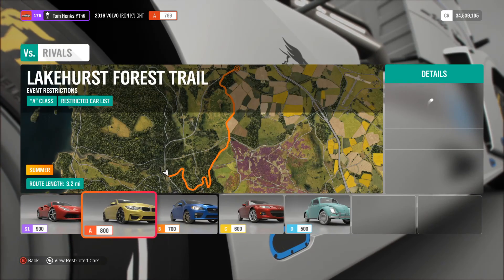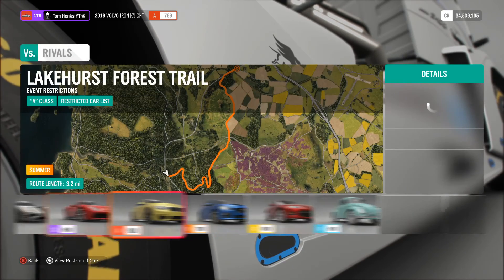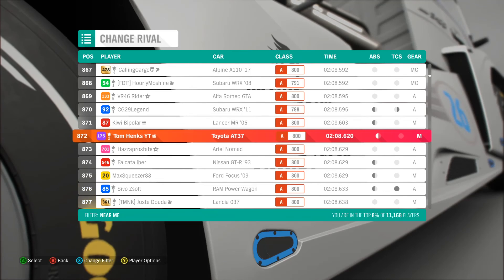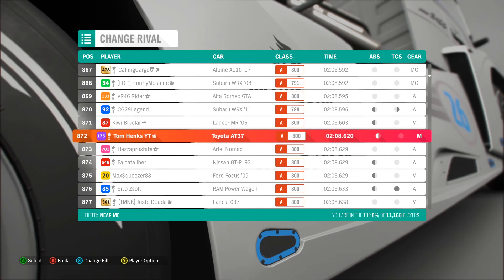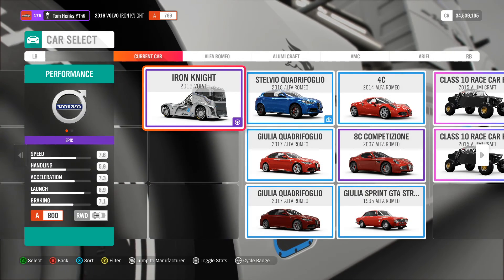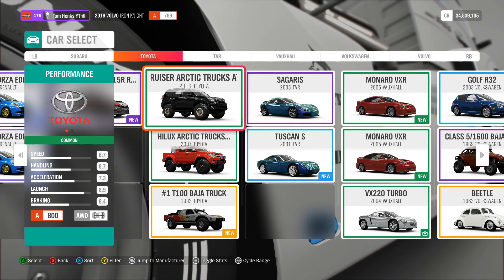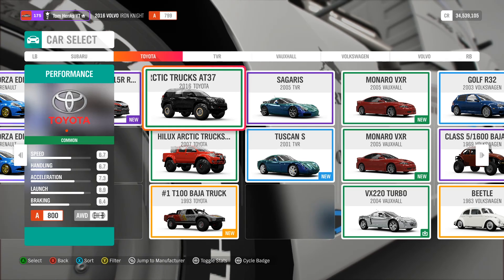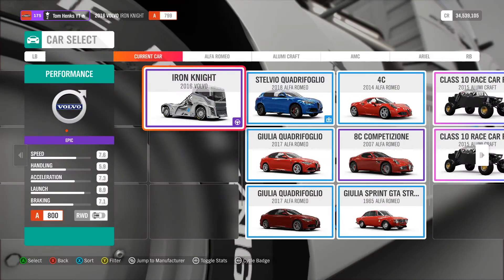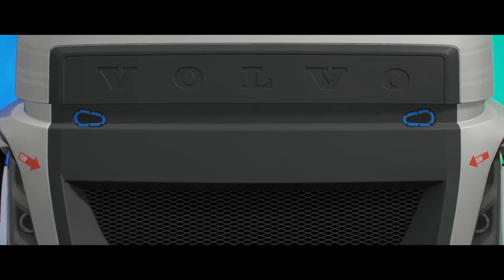Have I done this before in A-class? Probably, yeah I have. What car was I in? The AT37 — okay, screw it. Let's see if we can be faster than a Toyota AT37, whatever that is. Oh, the Arctic Truck — okay, right. This is gonna be certainly something.